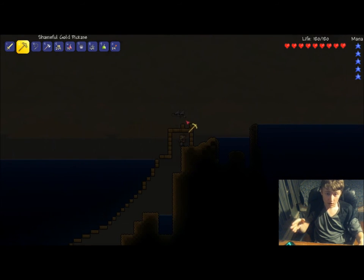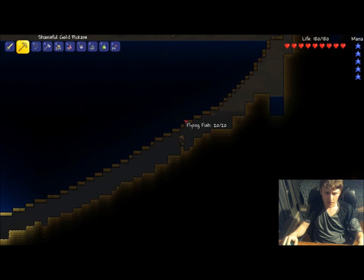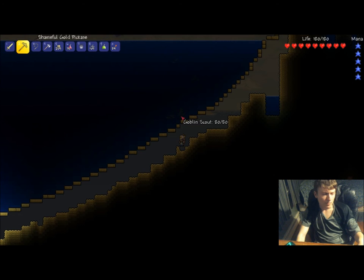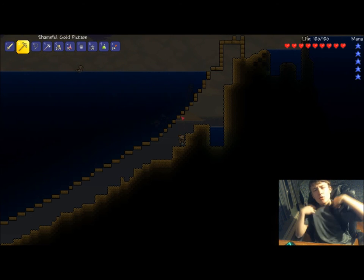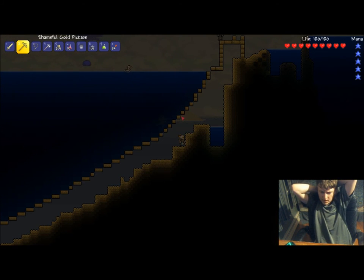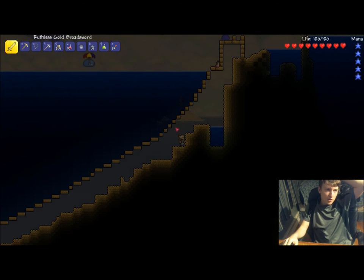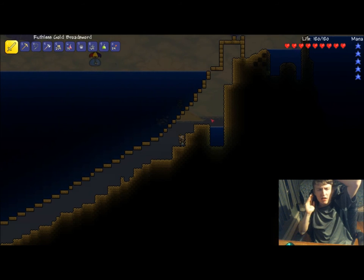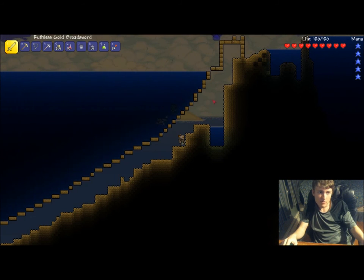Before I go, because the Goblin Scout showed himself, I'm going to give you guys another quick info — not really a tip or trick, more just info. If you kill a Goblin Scout, you get something called Tattered Cloth, I believe, and if you get enough of them, you can use a crafting table to make it into a Goblin Flag. When you use the Goblin Flag, it summons a Goblin Army to come attack you, and that's a lot of fun. If you're on a hardcore server I don't suggest it, but it's a lot of fun.